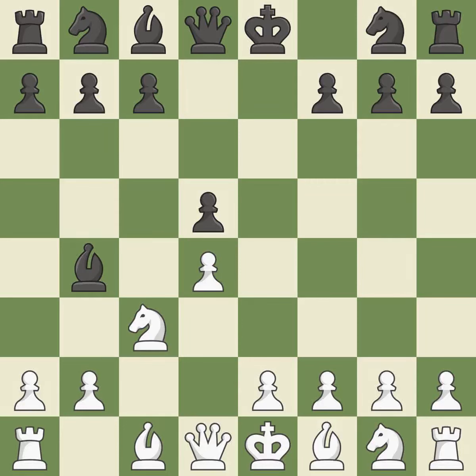Backs off. This develops a bishop off its starting square, getting it into the action. It is the last book move. This develops a knight from its starting square, activating it — quite good.